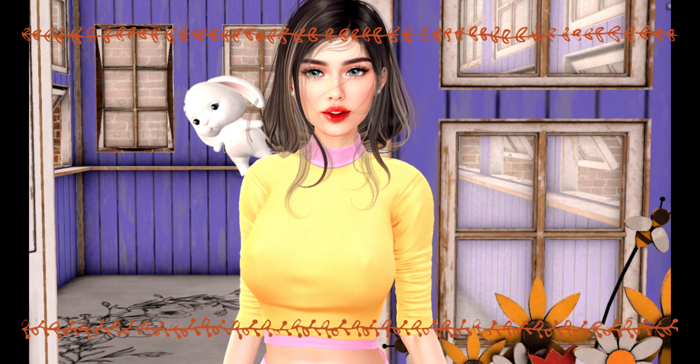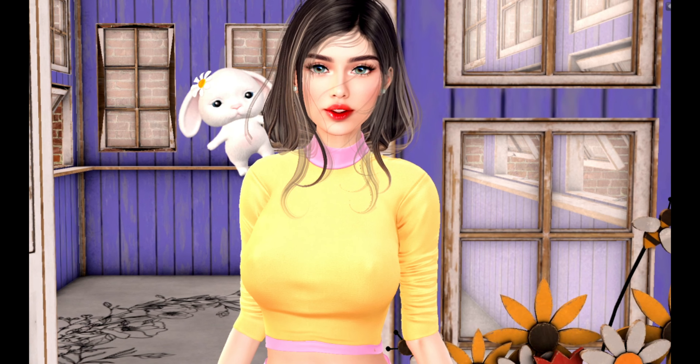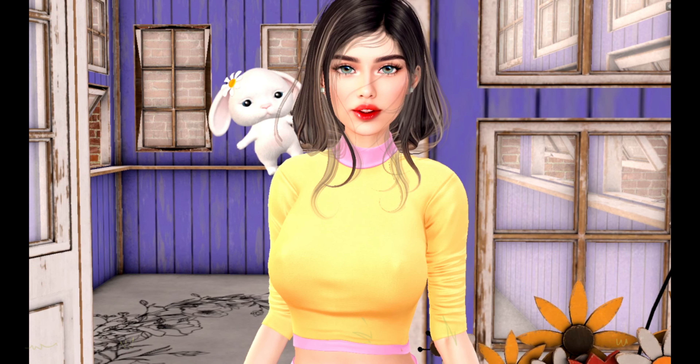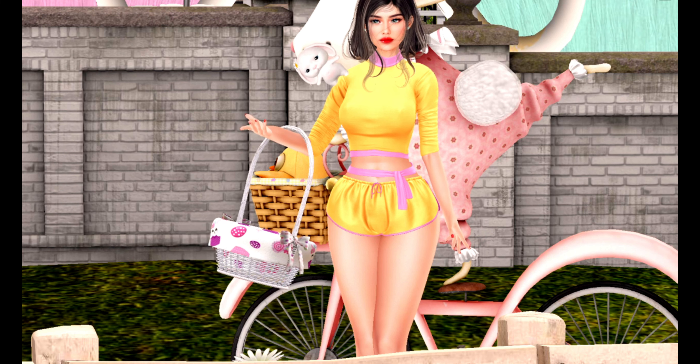The MadPea Easter Egg Hunt and Easter Market started March 23rd and ends April 5th at midnight. To begin the hunt, just purchase the HUD package from the HUD vendor. Along with your HUD you will receive a basket with five patterns to choose from.